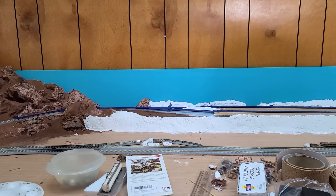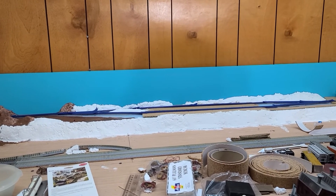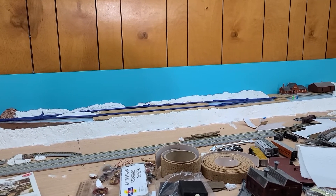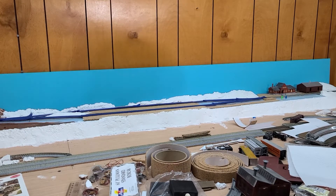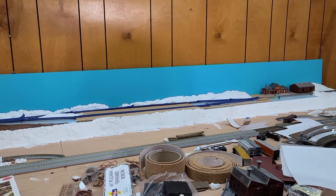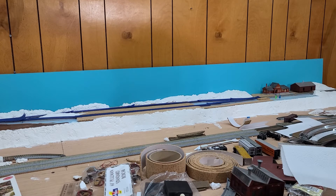Here at the far end where the mine buildings are going to be, I added some cork sheets to build up for a road and grade crossing across the switch just after the switch there. I'm hoping to do a lot of painting today — get the mountains painted onto the backdrop, get the sculpt mold painted as well, and get everything that is blue with the foam painted too.